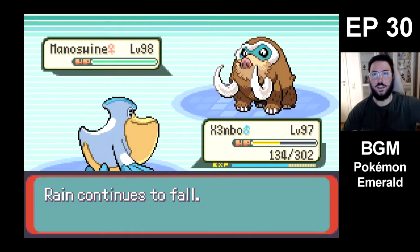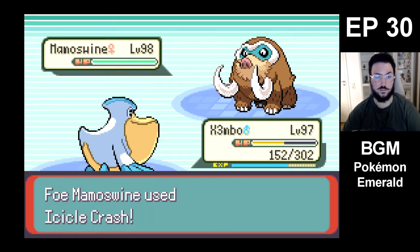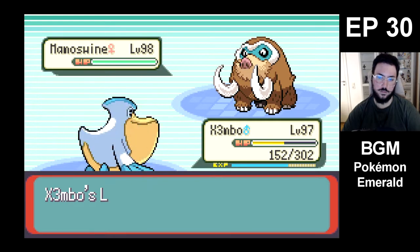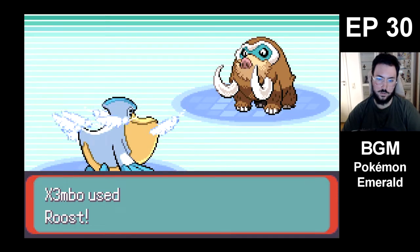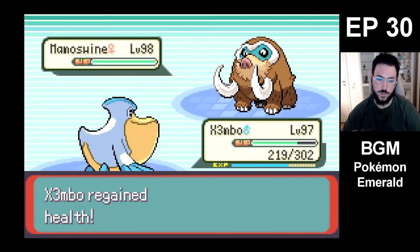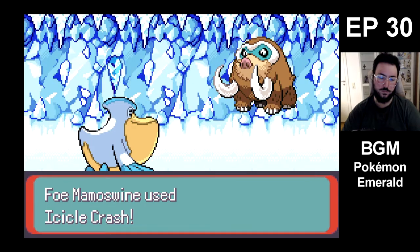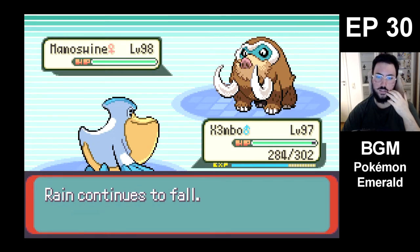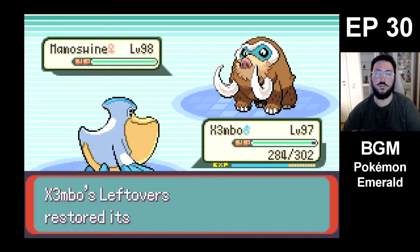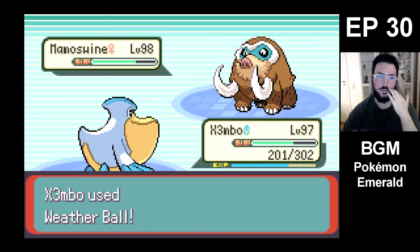Two out of two flinches, of course. I think Roost is the smarter option right here. It ends up with us gaining more HP. Did I mean to use Roost? I meant to use Protect. But that's fine — we're full HP now. And then Weather Ball. Let's get flinched — oh no we didn't. So two out of five, not too bad.